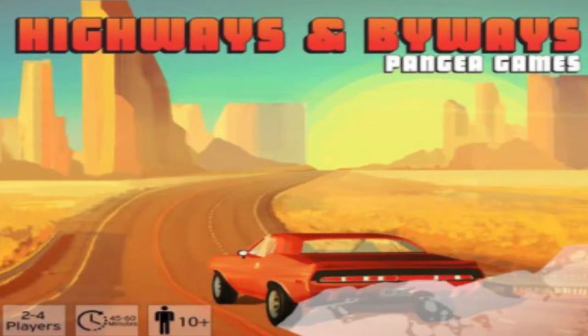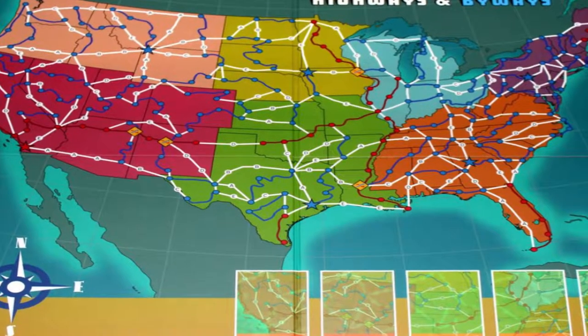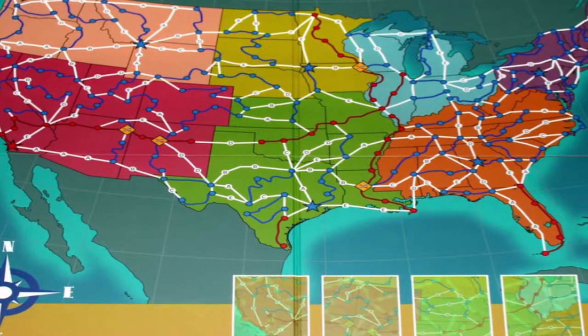In the game, you're going to get a car and travel across the United States, selecting different points of interest. You'll go from one freeway to another, from one highway to another, collecting different routes. As you collect routes, you need to get back to your home base, all while different event cards happen to you. You'll have a hand of cards that your opponents will be picking from, not you.